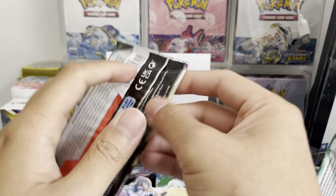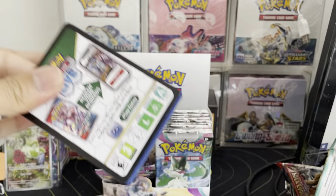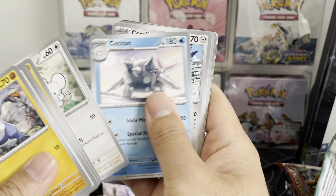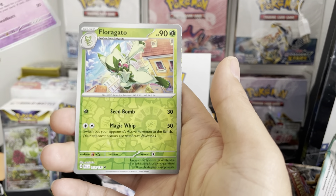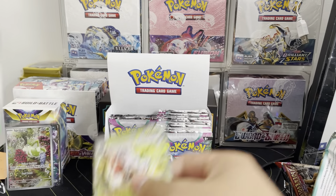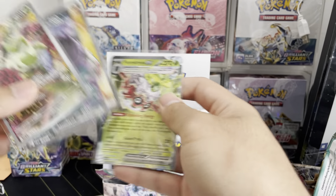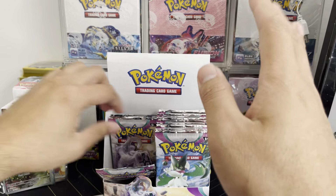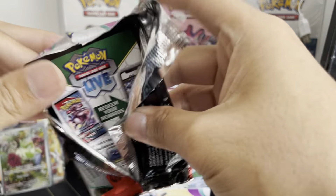So we've got one art rare, three total hits. Let's pick it up though. I haven't seen a secret rare or anything like that yet, which I really want. Rookidee, Magnemite, Phanpy, Corviknight — oh, there's something now. Regular EX Fortress — I always like jumping out of excitement. Back-to-back hits there. We got two EXs, one full art, and one art rare — four hits. We're balancing out; I feel a little bit better about the box now.